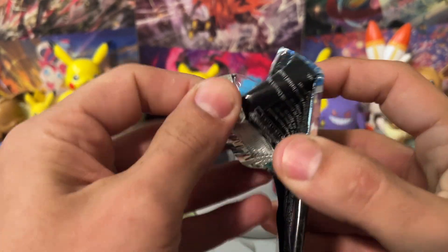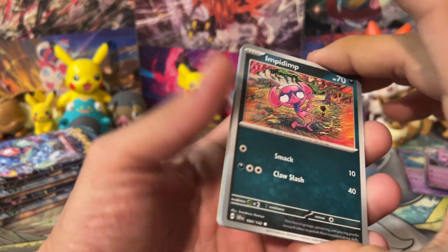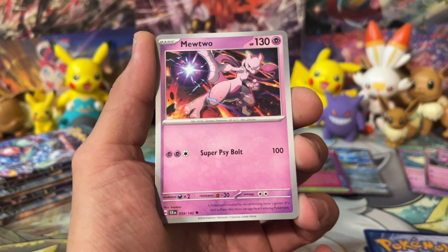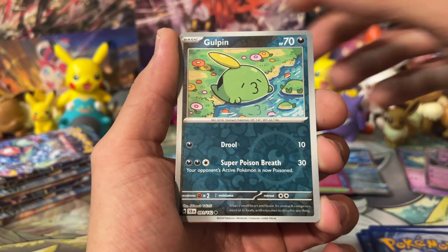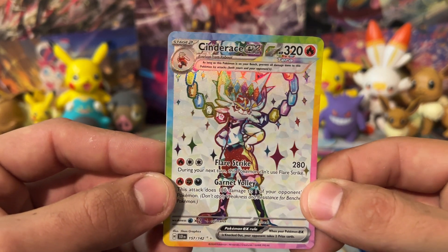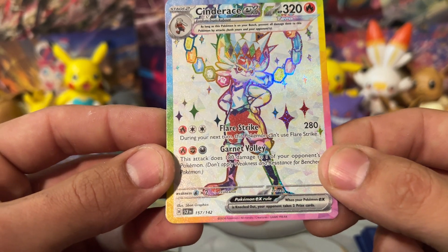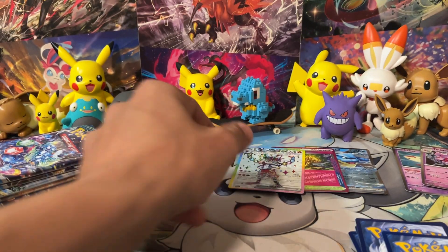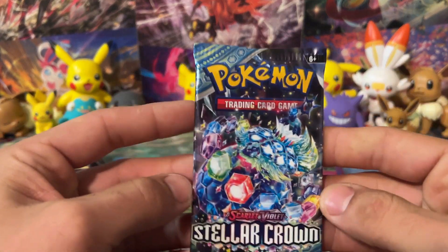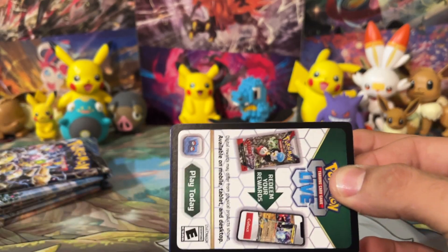We got Cinderace on the next pack — I love Cinderace. Cinderace was my choice of starter from Gen 8, Sword and Shield. Let me know what your starter choice was from Scarlet and Violet too — actually, let me know your starter from every generation. I want to see a list in the comments! We got Grubbin and a Cinderace EX Full Art. Check that out — he's super sparkly with crazy sparkles. 280 damage with Flare Strike, and Garnet Volley does 180 damage to one of your opponent's Benched Pokémon — a little bench snipe. 320 HP. Cinderace is a bit of a tank. It's a rabbit, right? Scorbunny, Raboot, Cinderace — yeah, that makes more sense.